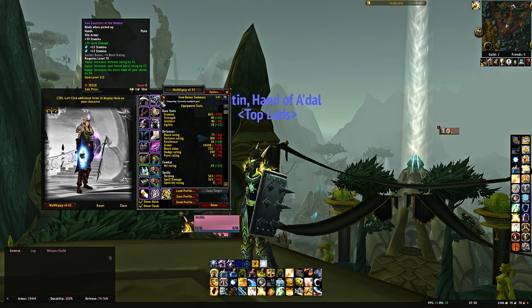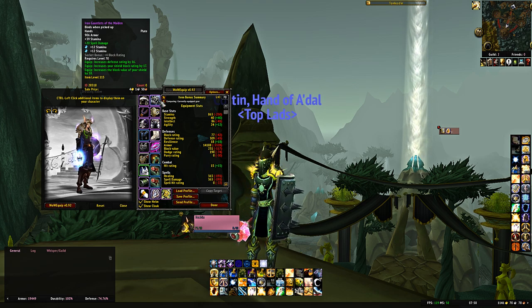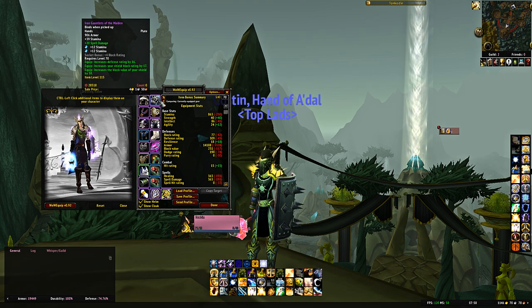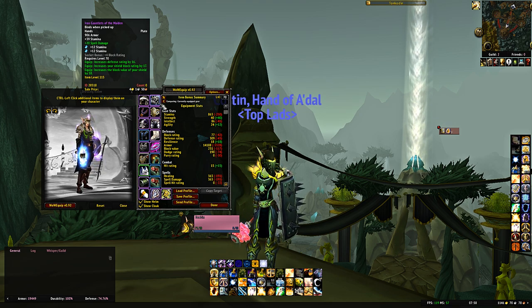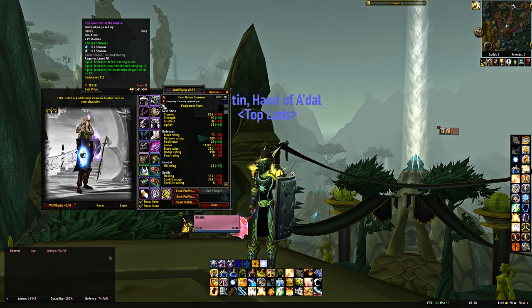If there is one item on this list where you want to put your foot down and argue you should get it over a Protection Warrior, it's the Iron Gauntlets of the Maiden. These gloves are best in slot until the Tier 6 gloves — you will not replace them until Mount Hyjal. That 17 shield block rating is very useful, as are the two gem slots, the defense rating, and block value. You can use the Tier 5 gloves for threat, but for survivability these are your best option for a very long time.